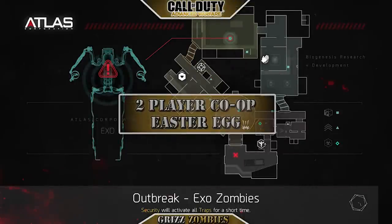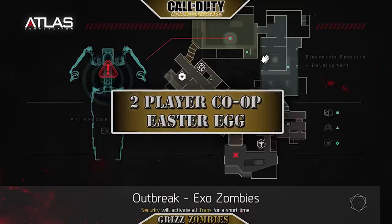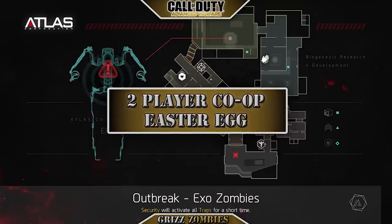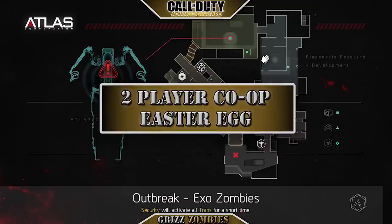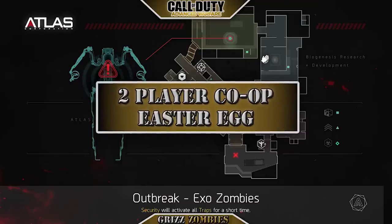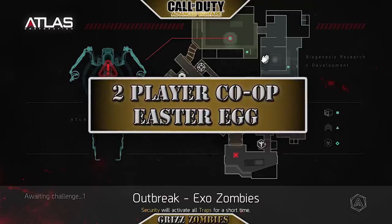Hello everyone and welcome to Grizz Zombies. Today we're going to be talking about two-player co-op. We're going to do the Easter egg on the Outbreak map for Exo Zombies in Call of Duty Advanced Warfare. This video is going to go in the order in which it was played and it's going to be cut apart as we move forward. Stay tuned, it's about six minutes long. Let's get into it.